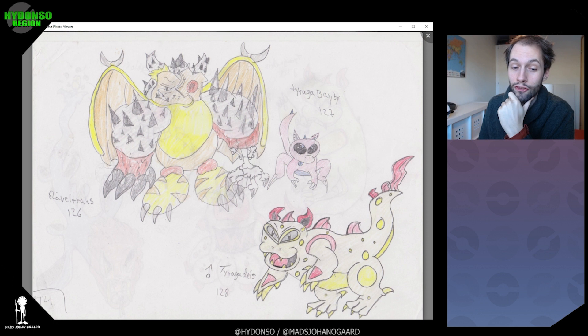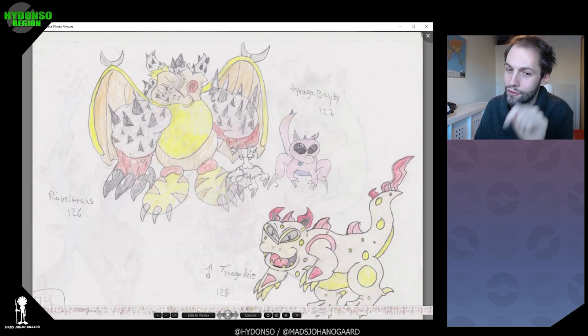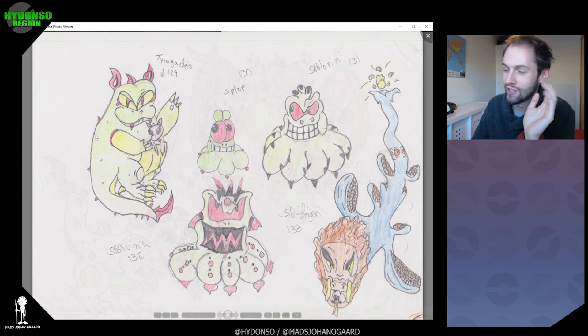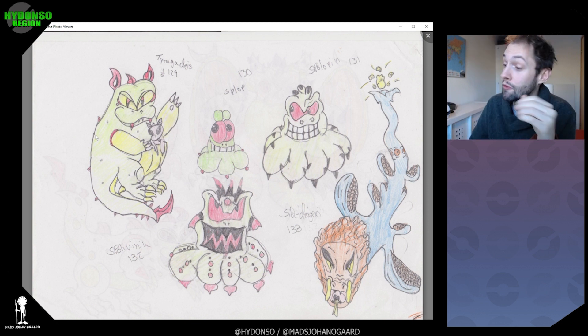Next up we have the Turaga Baby — I love the name. I used to name it in many different ways, even the final evolution. But it used to be just a Kangaskhan rip-off — a Kangaskhan dinosaur ripoff — in female version and male version. And the pre-evolution is actually the one you see in the pouch. That's how Pokémon should have done it — not what they did with Kangaskhan. This is how they should have done it. The Mega Evolution kind of did it alright, but we need that little Kangaskhan to be its pre-evolution. And that's what I've done here.